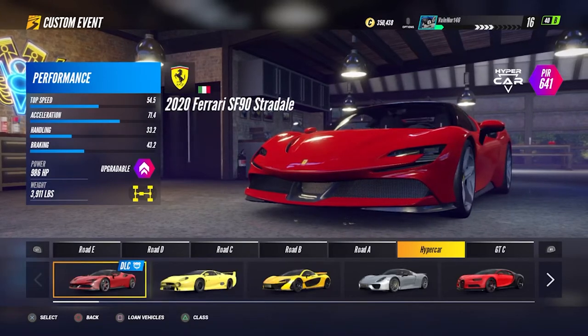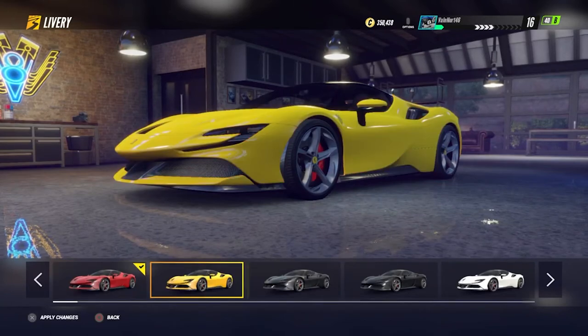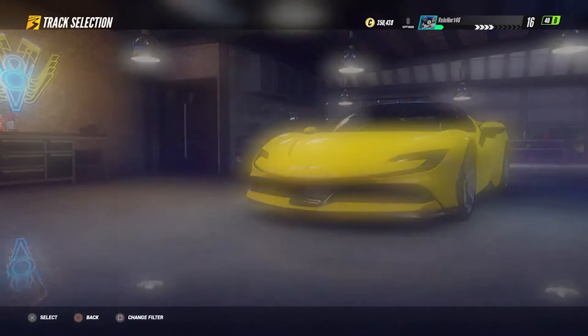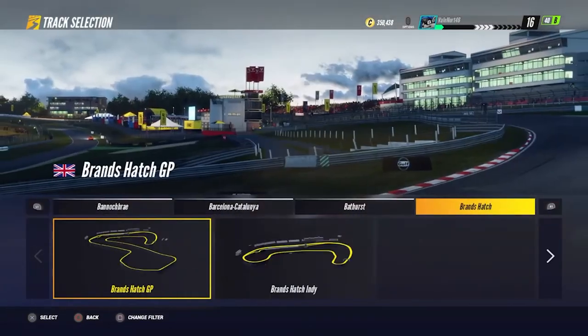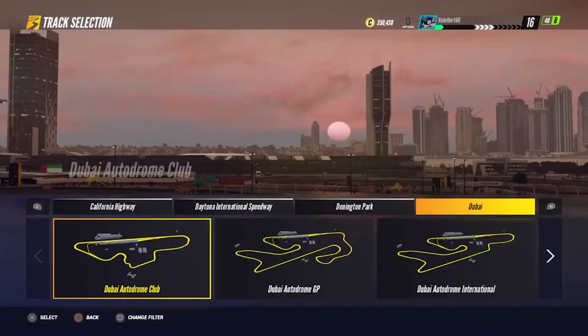So to get this one done, choose Custom Event from the main menu and then select any circuit, but I recommend the Knock Hill Trim Oval Circuit as this is the shortest track in the game. Make sure the car is the Ferrari SF90, which is found under the Hyper Car tab.